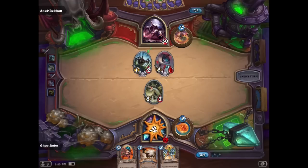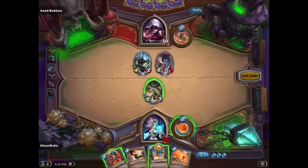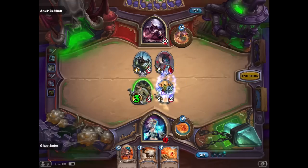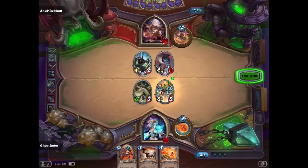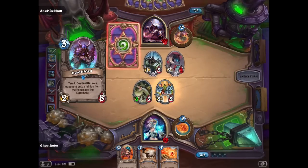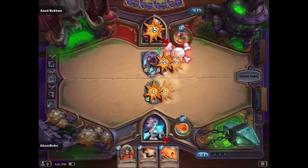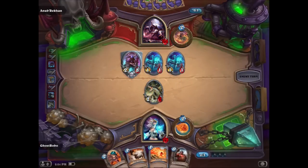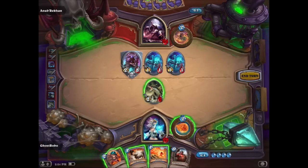Haunted Creeper — we're going straight for Jaina's throat. Other minions get plus one attack, draw a card. He gets plus three attack and we'll take him straight at Anub'Rekhan. I'm guessing if you are a big WoW/Blizzard player in general, a lot of these guys hold a special place in your heart — maybe you battle them or something of that nature. Me, on the other hand, I just think they look cool. Who is this 2/8? Taunt Deathrattle — your opponent puts a minion from their deck. When he dies, I get a free minion, so maybe it's not so sweet.